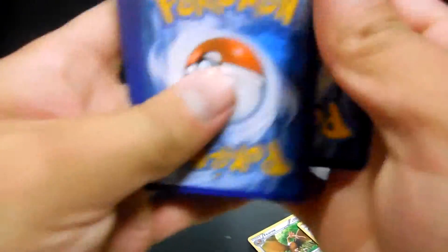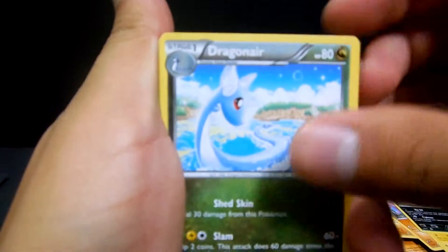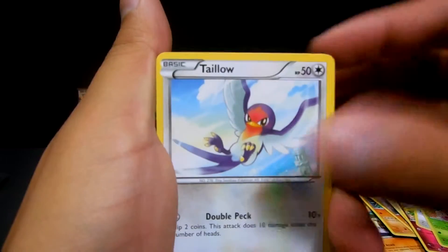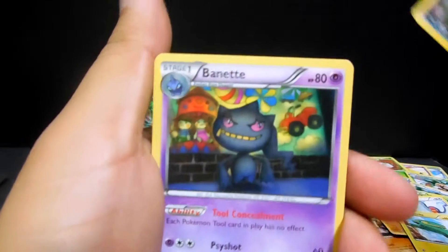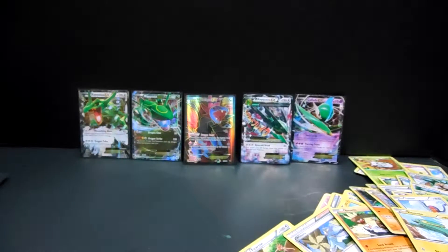One, two, three - and here we go with a Dragonair, an Exeggutor, Winona, Togepi, Fletchling, Exeggcute, Talonflame, Electrike - the reverse is a Dragonair - and a Banette non-holo rare for that one.